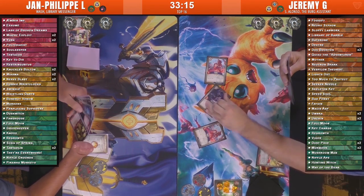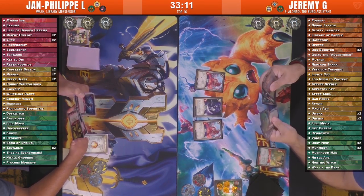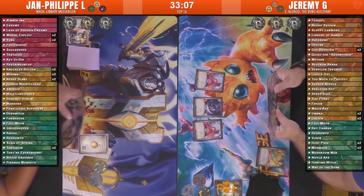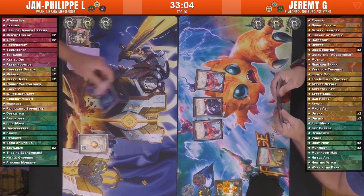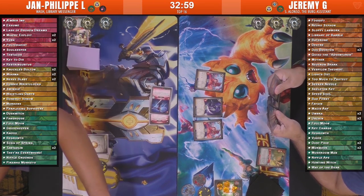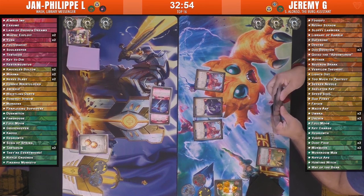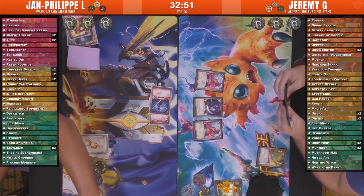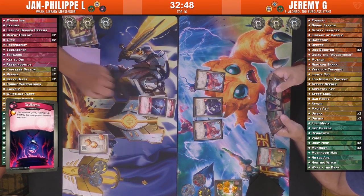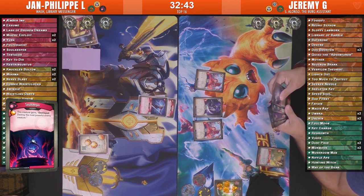Let's see what Jean-Philippe is going to respond with. Seems like he has a good hand. The Restrogantus is coming out potentially — making it impossible to call a house insofar as it is on the field — but with the Shadows cards in play, doesn't seem to be too much of a problem. Might limit options. And we have a Soul Keeper — I believe that's the upgrade where when you destroy Restrogantus, the most powerful creature of your opponent is then destroyed.